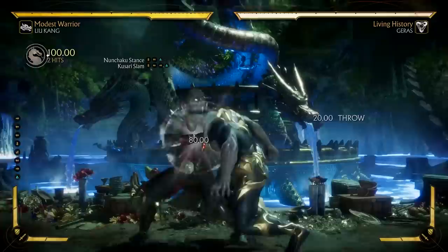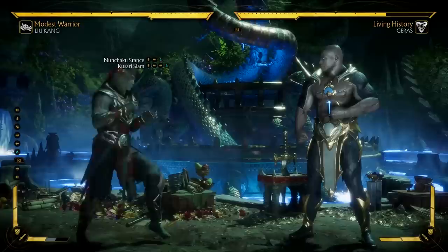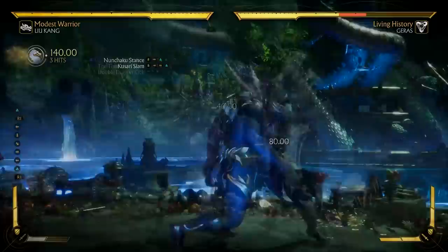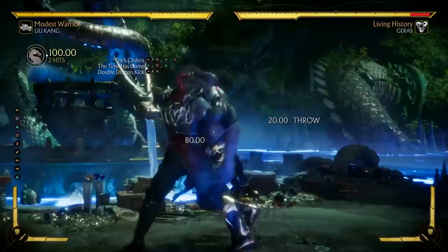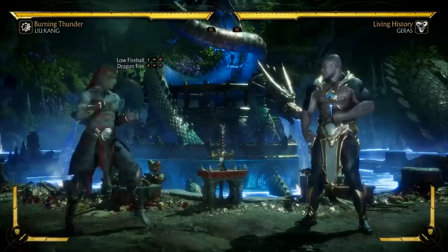Kusari Slam is a fast command grab with fantastic range. It switches sides, so it's great if you want to put the opponent in the corner when you yourself are actually cornered. If you amplify it, you get a pretty decent extra amount of damage. Keep in mind, command grabs are unblockable, so this attack is fantastic against opponents who play more defensively. It can also be done after certain attack strings to trick the opponent when they're playing too defensively — even if the opponent blocks those strings, the throw will still catch them.